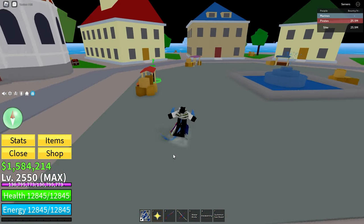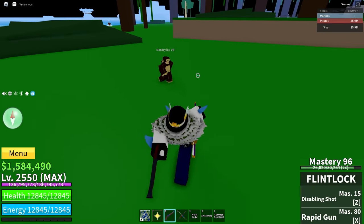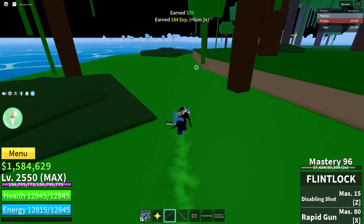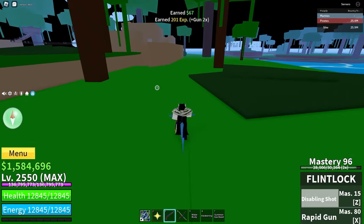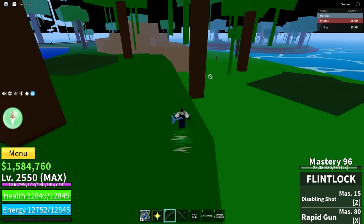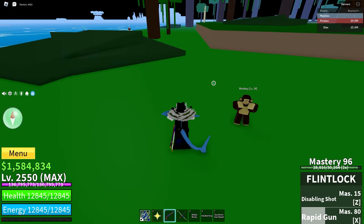Flintlock. It can be bought from the weapons dealer in Middletown for $10,500. Like all other guns, it has two moves. The first is Sibling Shot, which is a little purple shot that stuns for just under a second, maybe about half a second. The Disabling Shot does not much damage — at the moment only $899, compared to the click which does $1,700, about double the Disabling Shot.